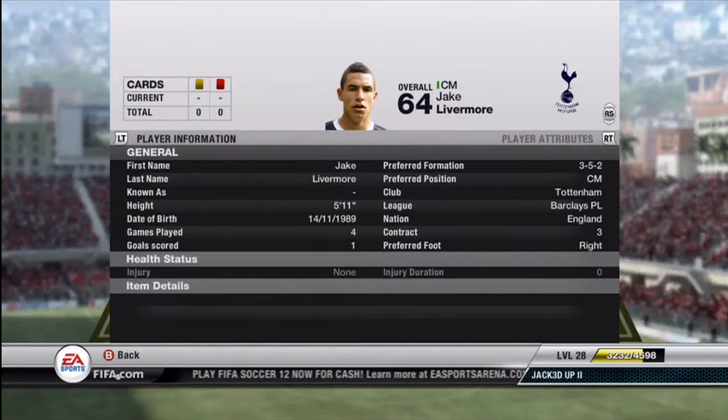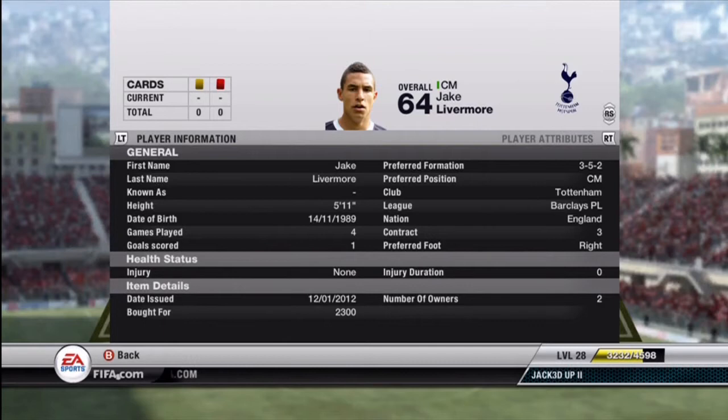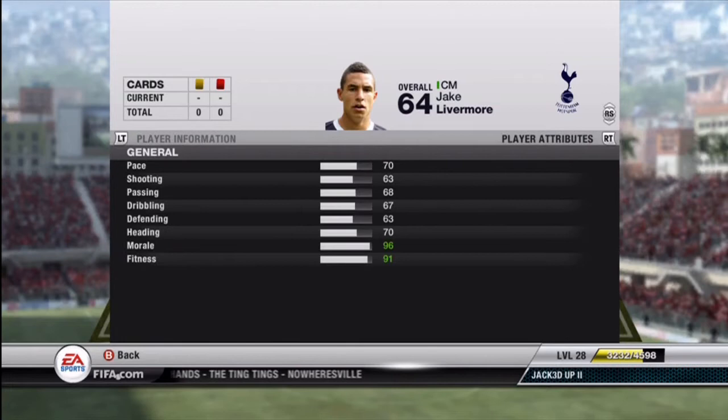Next up, another center mid — we have Jake Livermore at 2,300 coins. He's probably a little better than Giles Koch. When I look for a CDM, especially in ultimate team where games are high scoring, I want guys that can move forward and launch a nice shot. Jake Livermore and Giles Koch both do that. Livermore is 70 pace, 63 shooting — though that doesn't give him justice, he is just an absolute cannon — 68 passing, 67 dribbling, 63 defending, and 70 heading, which is nice for marking the middle of the field.